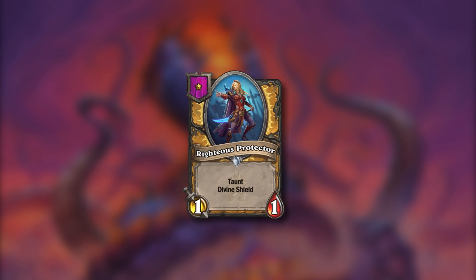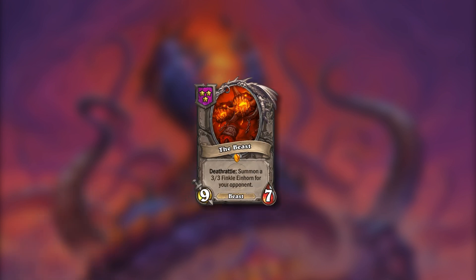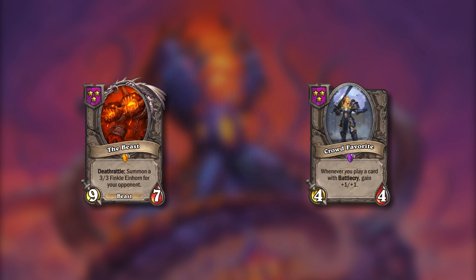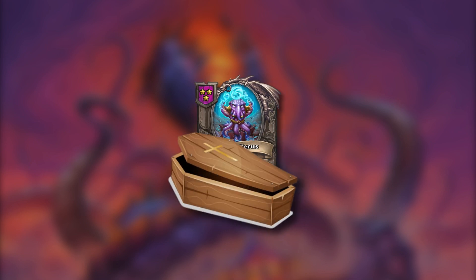First unit to go is Righteous Protector. Remember what I said about C'Thun and Protector? Let's scrap that plan. The Beast has also been removed. Also Crowd Favorite, which I really don't get - it was such a cool unit. And to truly break my heart, Hoggar also got lowered into his coffin. F.